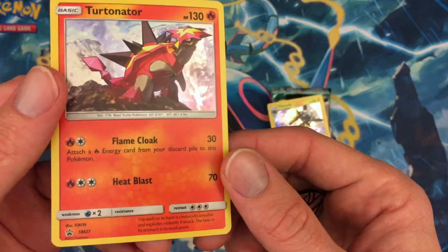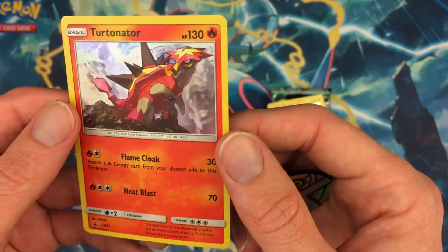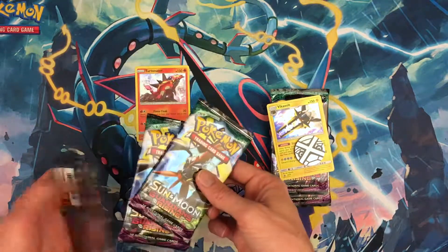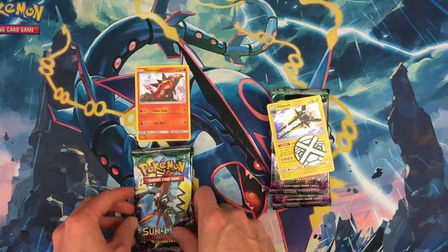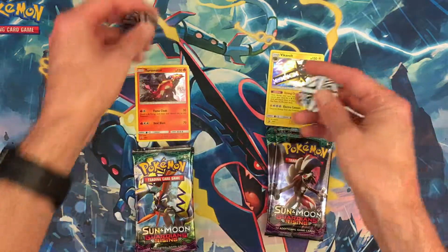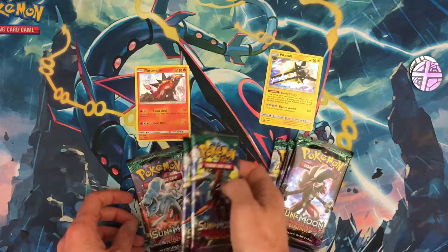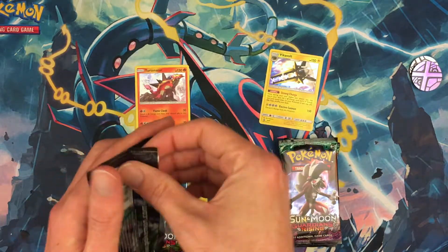Alright, it's got the Turntinator card — holo rare promo card number 27. Let's get him down here with our three packs of Sun and Moon Guardians Rising. We got like a Rock-type Cocoa and Ninetales — we'll go with these first, starting on the left.